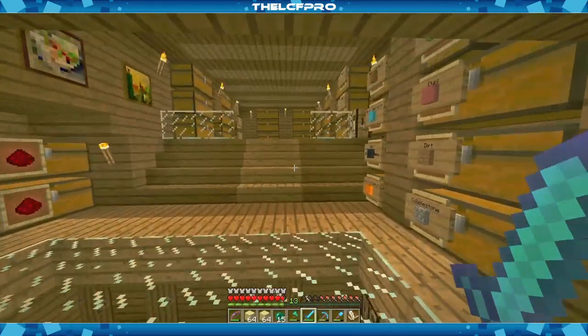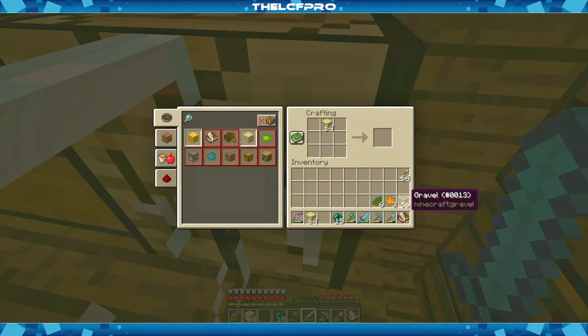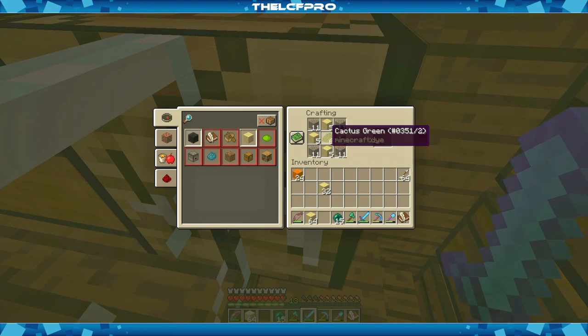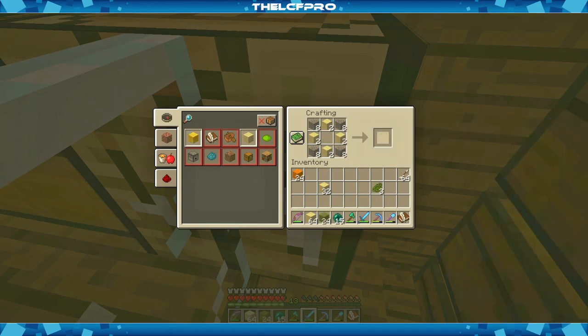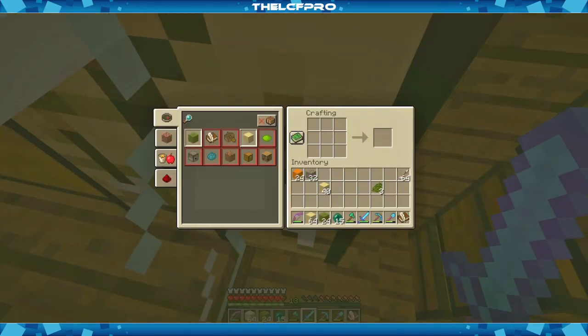Let me go to the crafting table. I believe the recipe is like this. I don't want to make too much because I don't have unlimited blocks, but when you put that in there — there we go — you get this concrete powder! Let's do three sets of 24. Sadly, I don't have any more of them. Oh, I already got my stuff back.